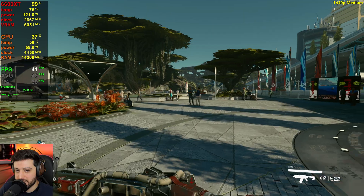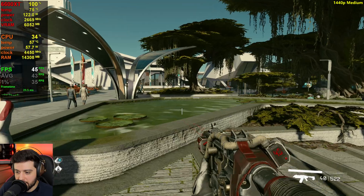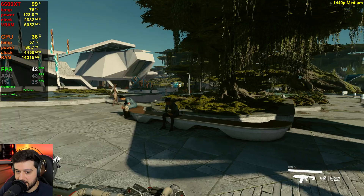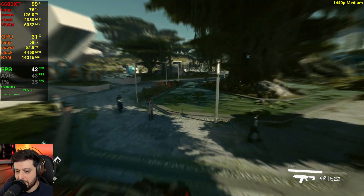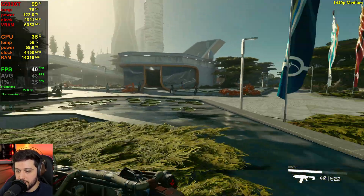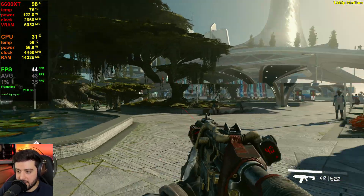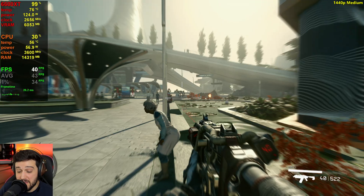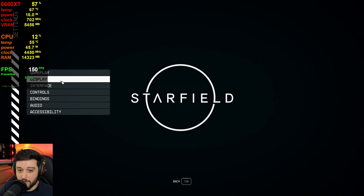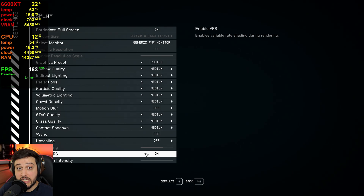This is getting around the same FPS as high settings at native 1080p, and now it looks way better. If you have a 1440p monitor with a 6600 XT, I wouldn't really have a problem playing like this — it's 40 plus all of the time. A little bit of an OC will keep it at 40 even in extreme worst-case scenarios. In other planets without big cities you can even get 60 frames per second.